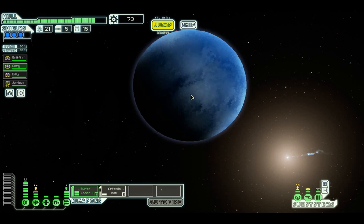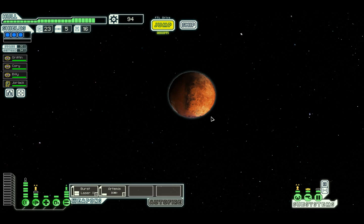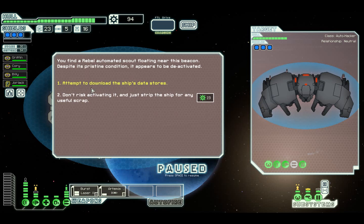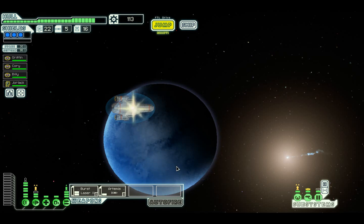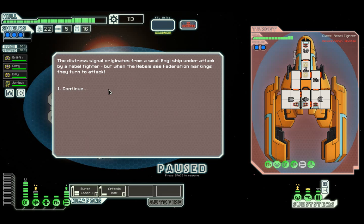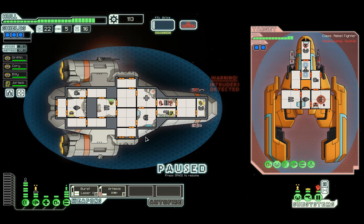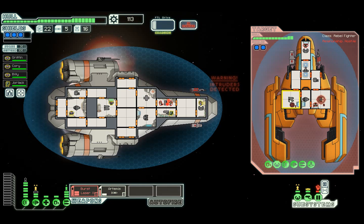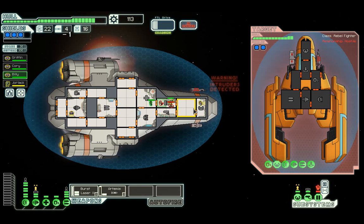73 scrap is not a bad place to be but that store is quite useless. We're going to go here first - we do need to find a better weapon, or at least another weapon. They've got three shields and three lasers and hacking as well. Let's go to the distress beacon. They've only got two shields but they have got one of those beastly lasers and a teleporter. I think Artemis has got to go on the shields and burst laser on the weapons. Mantis, you might want to go in there too.